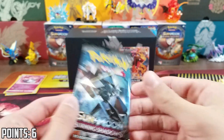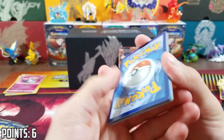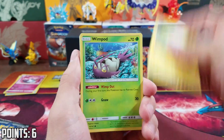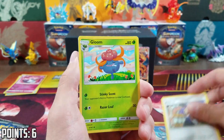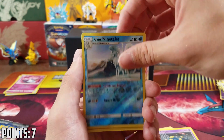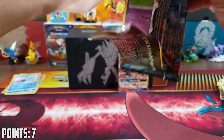Two packs left. Come on, one more holo card — just something to really seal the deal. Burning Shadows really hasn't been a set that's loved me, though at the pre-release it did — that was amazing. Another Acerola, sweet. Gloom, Seviper, Alolan Ninetales Reverse — that is a point. That puts us at seven. And the rare is a Mudsdale.